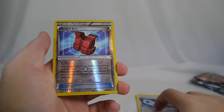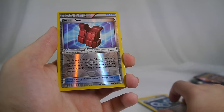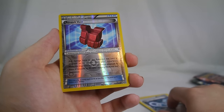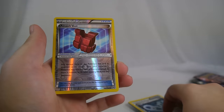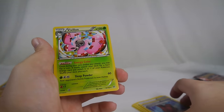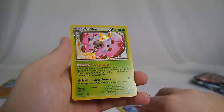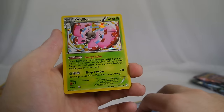Glalie Spirit Link to Mega Evolve Glalie. Assault Vest is a new Pokemon tool card — damage done to the Pokemon it's attached to by opponent's Pokemon that have any special energy is reduced by 40. That's a really useful card in a lot of decks now since special energies are used so frequently. Assault Vest is a nice tech option.